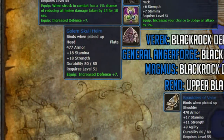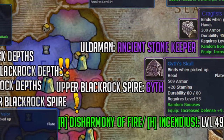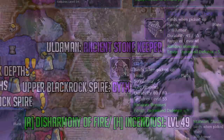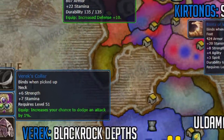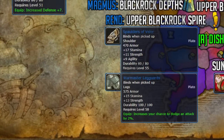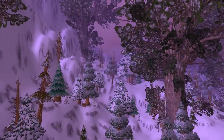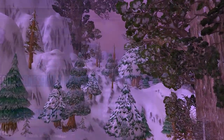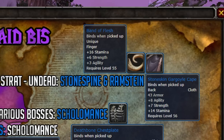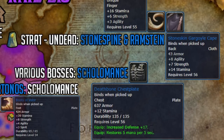Now onto Armor, starting from the top down with Helms. We want to look for either the Golem Skull Helm from Blackrock Depths or Ghoul's Skull from Upper Blackrock Spire for the Defense Rating. Keep an eye out for Ghoul's Skull with Fire Resistance, as it can help you greatly in Molten Core. For our neck slot, I would recommend either Varedis's Collar from Blackrock Depths or Onyxia's Tooth from Zul'Farrak. The Spaulders of Valor are hands down the best option in the shoulder slot from Rend in Upper Blackrock Spire, yet the Ebb and Steel Spaulders are not a bad option either from Blackrock Depths. There are many different options for cloaks; however, the one I don't see mentioned enough is the Stoneskin Gargoyle Cape from Undead Strat. The raw stamina, agility, and strength on the cloak are nice and it has a respectable amount of armor.